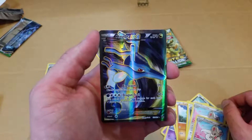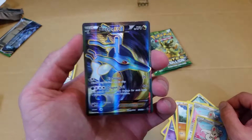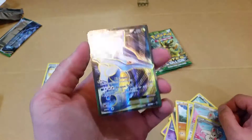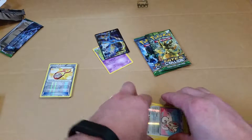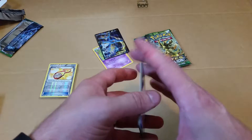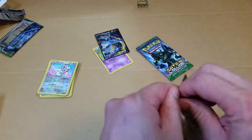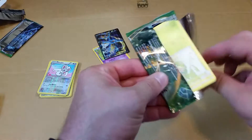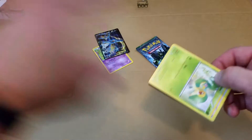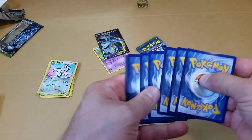And the Rare is a Kingdra EX — that is a nice-looking card. I already have him in the set, but this will be something that I could possibly trade up for the ones that I'm missing. I do have a Water deck that I played around with with a guy I work with, so I could put him in there and use him.